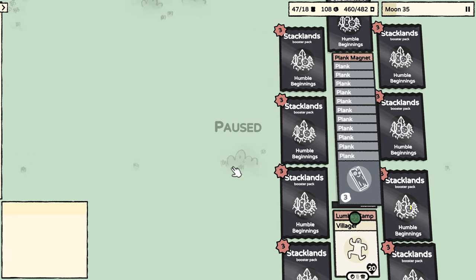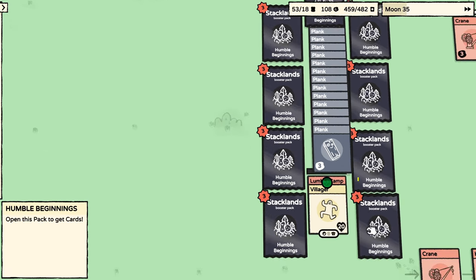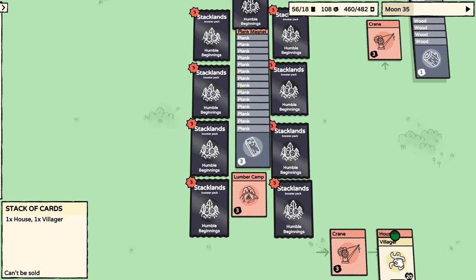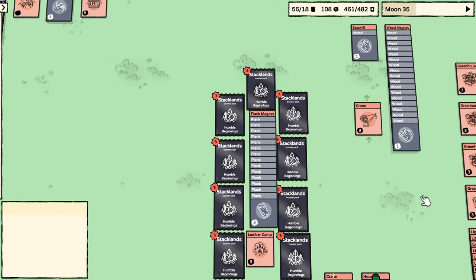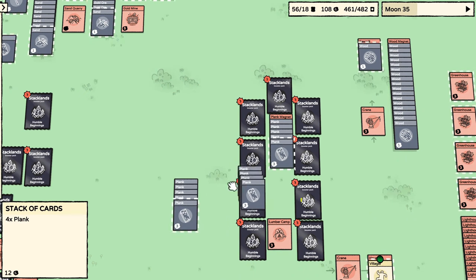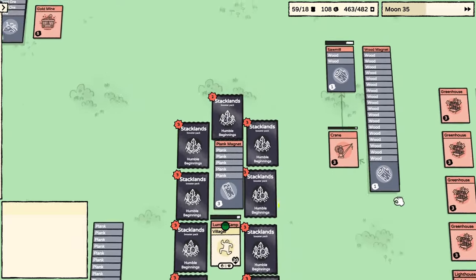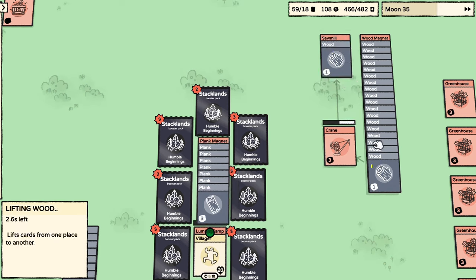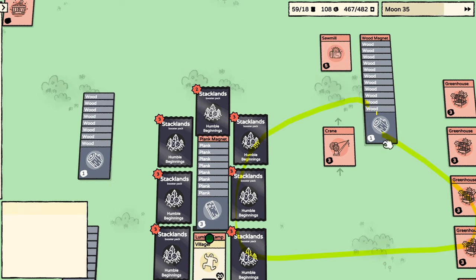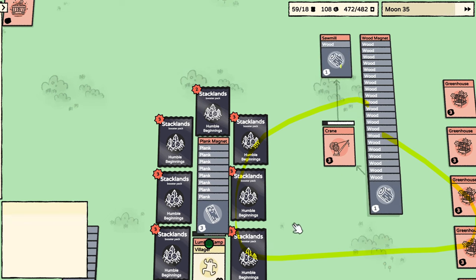Jokes aside, we immediately have some applications. Here's a plank magnet collecting an ever-growing pile of planks until the pile grows so long that it pushes the lumberjack into the crane mechanism. We'll watch that closely later. Now let's say we used some planks — we need more planks, so we put the lumberjack back, producing wood. On the right is a simpler mechanism where only when we have too many pieces of wood do we initiate the sawmill.